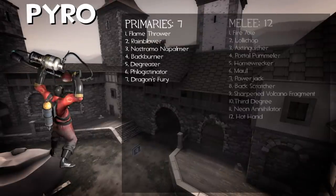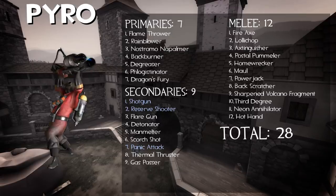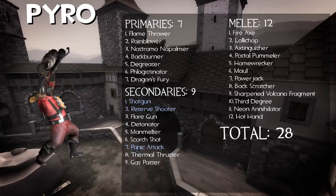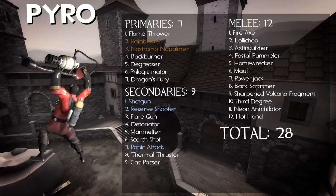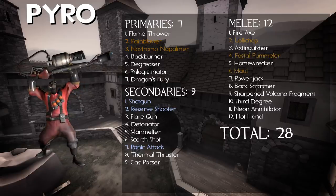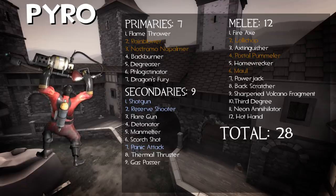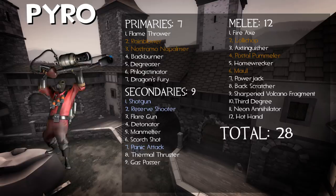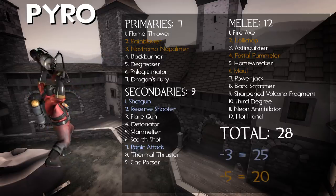Pyro's got 28 weapons, with 3 of them shared with other classes — those being the Shotgun, Reserve Shooter, and Panic Attack. He's got 5 clones: the Rainblower and Nostromo Napalmer, both clones of the stock Flamethrower; the Lollichop, a clone of the Fire Axe; the Postal Pummeler, a clone of the Axe Extinguisher; and the Maul, a clone of the Homewrecker. That means Pyro has sole ownership of 25 weapons and 20 of them are unique.